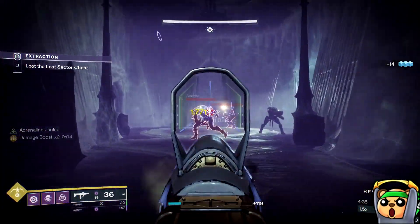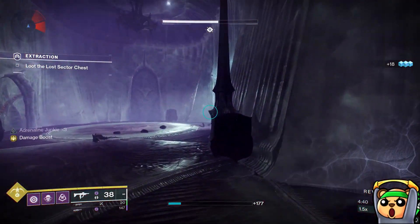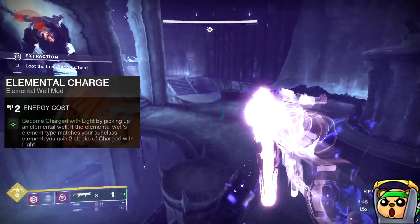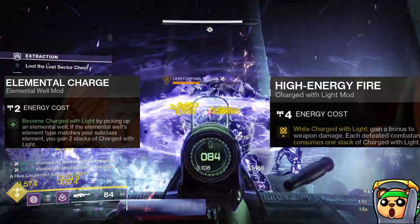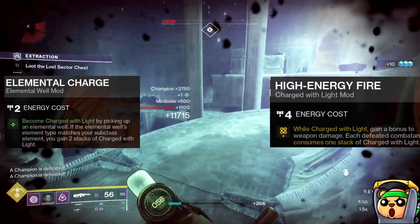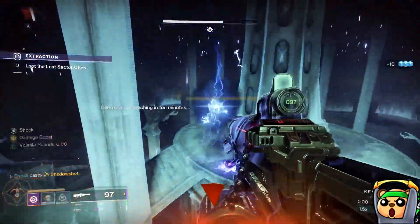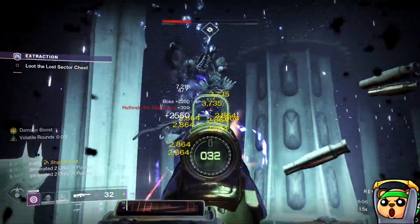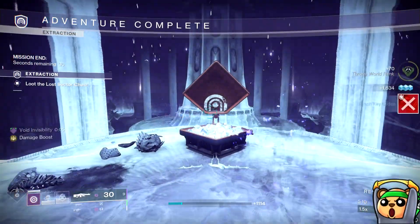One last thing you can do on any class — Warlock, Titan, or Hunter — is subtract one Font of Might and run an Elemental Charge build instead. When you make your Well, you also become Charged with Light, and then you can run High Energy Fire in a different slot, making life easier when you're in an activity alone or in a fireteam without a Well of Radiance. As long as you run High Energy Fire, Font of Might, or even both, you're good to go.